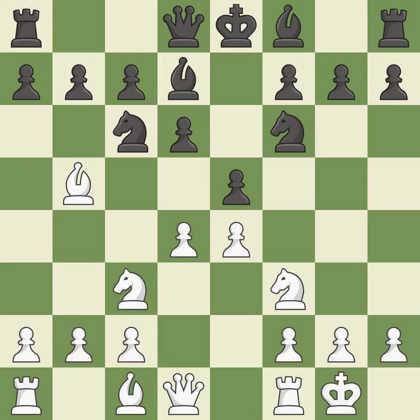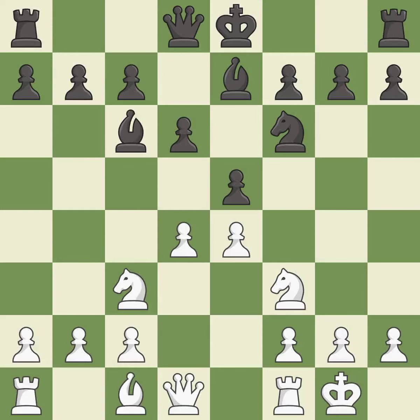Nc3 develops the knight toward the center and defends the e4 pawn. Be7 develops the bishop and prepares to castle. This maintains the balance in material with a good trade — it is the last book move.